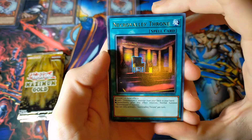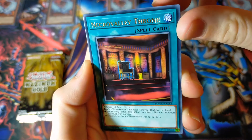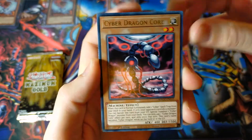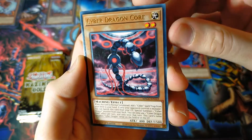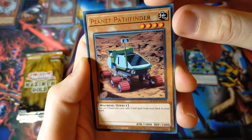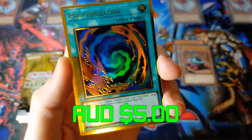We have Necro Valley Throne — without gold, regular rare — technology. Very interesting. Brotherhood of the Fire Fist Buffalo. We have Cyber Dragon Core, which is always gonna be a good reprint for a Cyber Dragon player, just like me. We have Gear Gigant X, very cool. Planet Pathfinder — a little Mars rover.